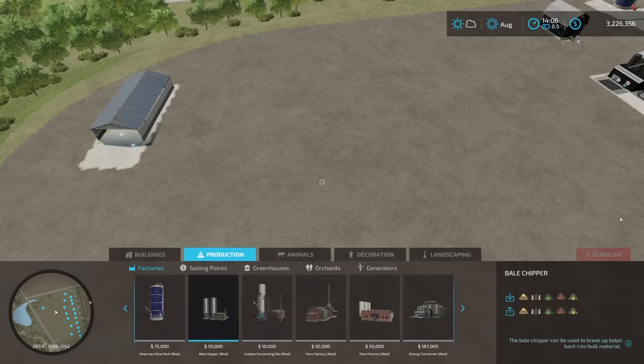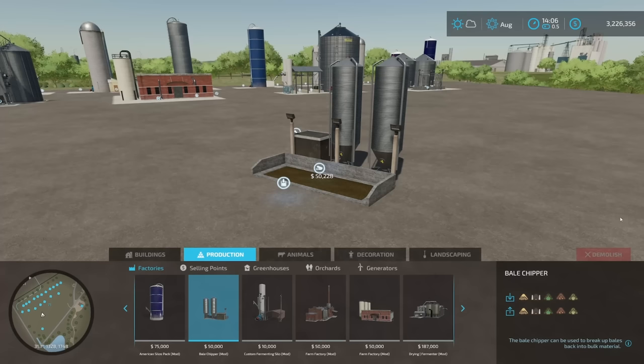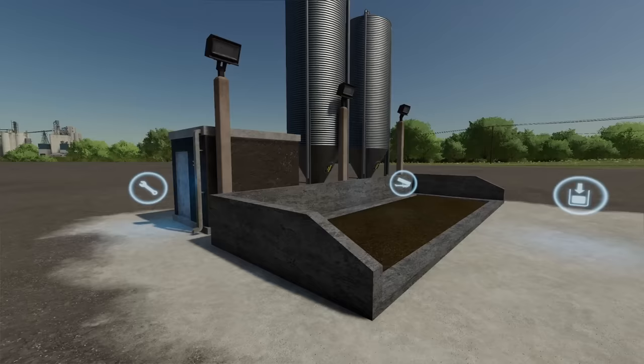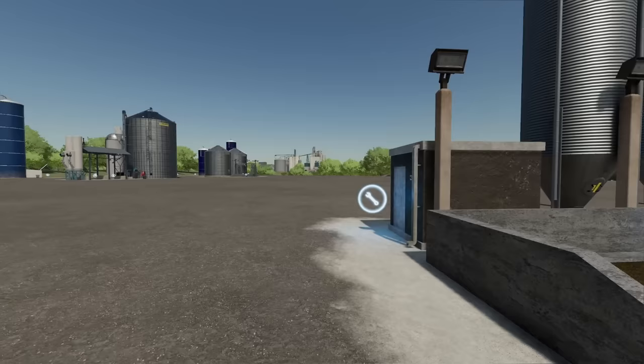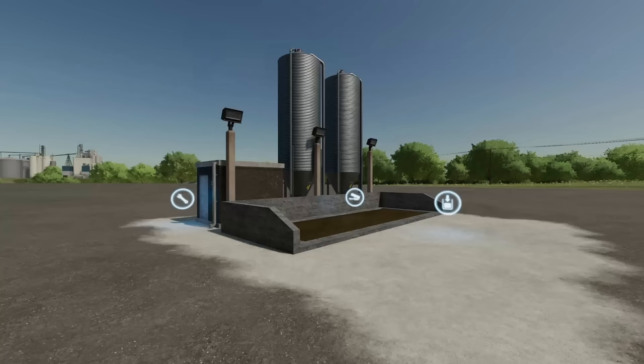But this little guy right here — the Bale Chipper. I was going to save this, but for $50,000, you could put down this little bitty structure and it's going to chip up your bales for you. That way you don't have to have a facility that accepts bales. All you have to do is put your bales in, it chops them up, you pick them back up, and deliver it over there with your bulk trailer as bulk grass. So for $50,000, you could make that Multi Fermenter — or the Custom Fermenting Silo or the Field Products Factory — work for you. The top three in volume produced per month do not accept bales, so use this little guy.